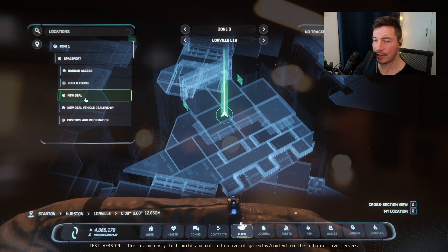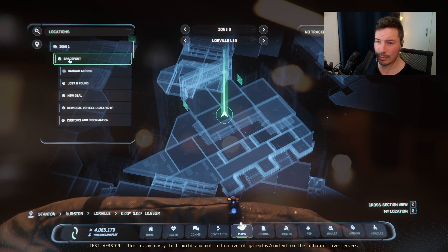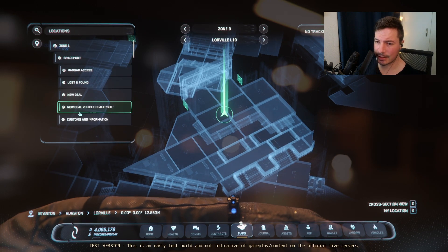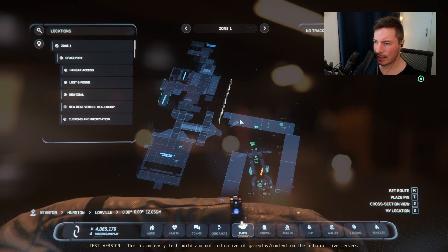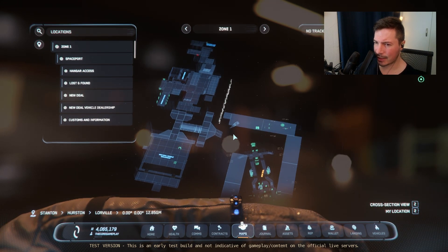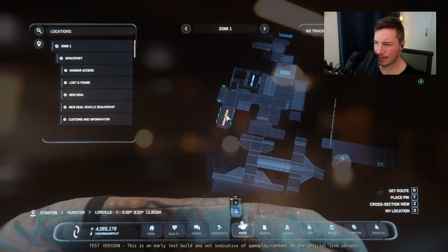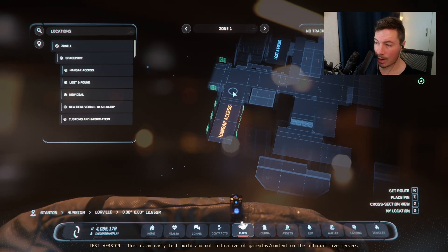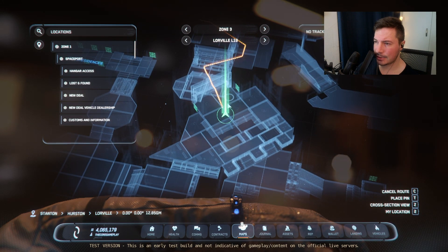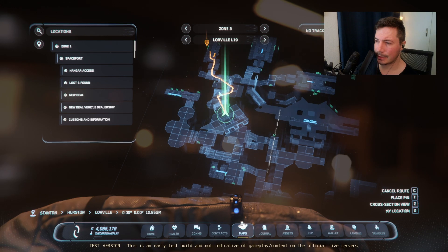The mini-map is a little bit buggy, but now we at least have the map. Just take note: sometimes you need to be in a different location to be able to route things. Now let's say we want to go to the spaceport — here's spaceport zone one. I'll click just below spaceport on 'Hangar Access.' You can see the icon on the map, and we can press R to set our marker so we can navigate all the way there.